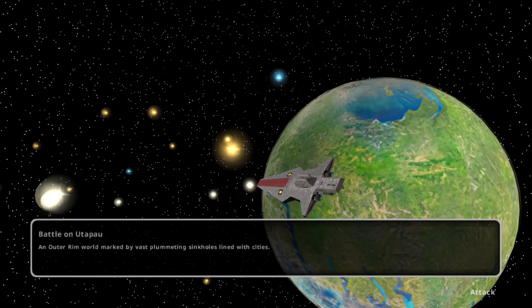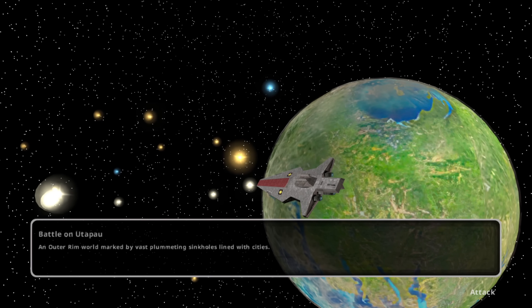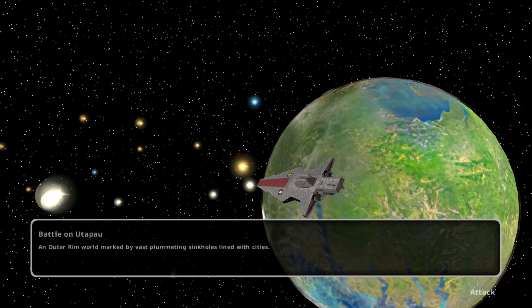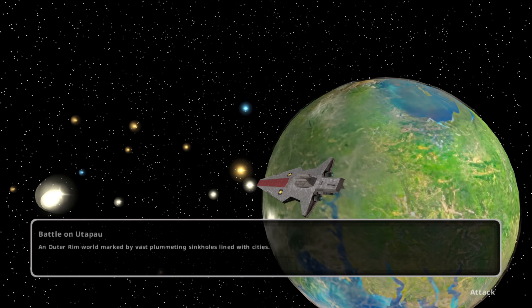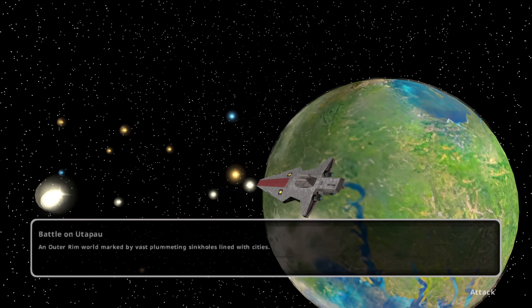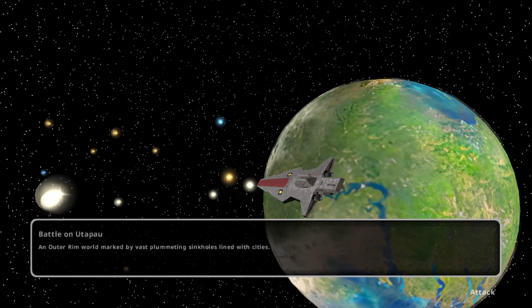Utapau. Believe it or not, Utapau reuses the mid-Atlantic coastline, but now it's flipped and reversed. While it's a bit harder to tell with the planet text box over it, you can still see the Potomac River right there, and then everything else kind of comes into place. There's also some other lake here, but I can't clearly tell what it is. Overall it's mostly the same texture. I shouldn't be too surprised that they would reuse a texture for this — again, you're looking at this for three seconds before moving on — but I almost kind of felt disappointed.